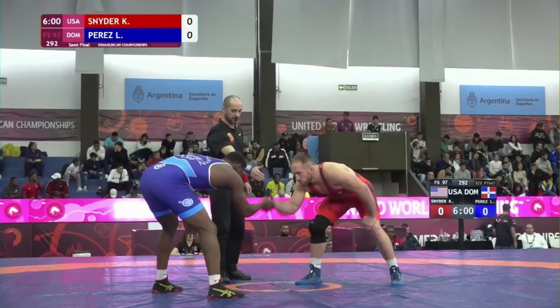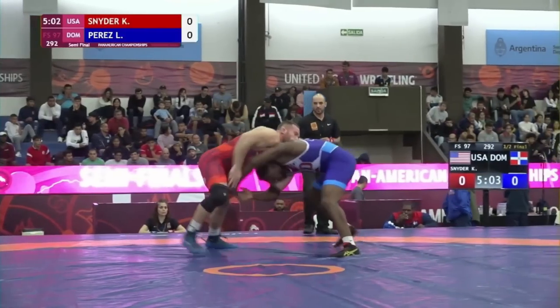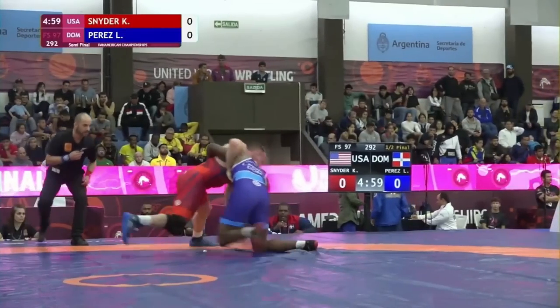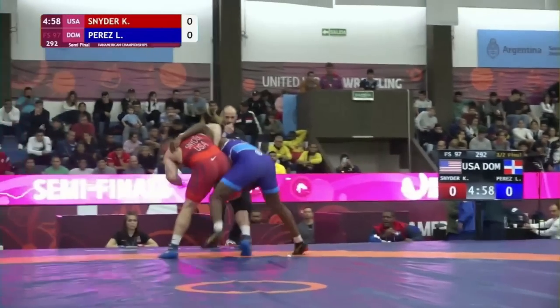Match number 2, semifinals against Luis Perez. A minute in, Kyle gets an underhook on the left, Luis's head starts to drop, and Kyle snaps it down trying to get a front headlock. Luis reaches up with his left arm to try to get an underhook and stabilize. Luis comes up and starts putting too much pressure into Kyle, who throws his right hip in with the overhook — similar to what Max was trying to do to Kyle in the last match.